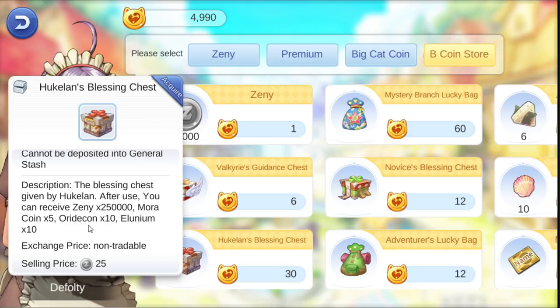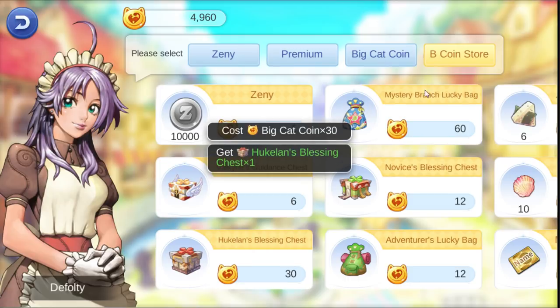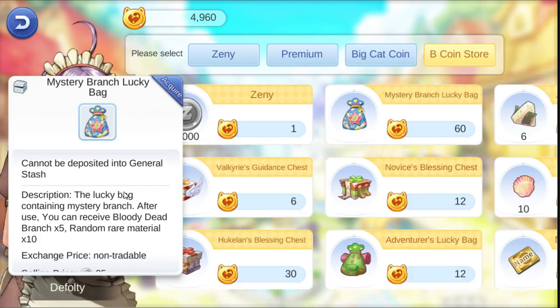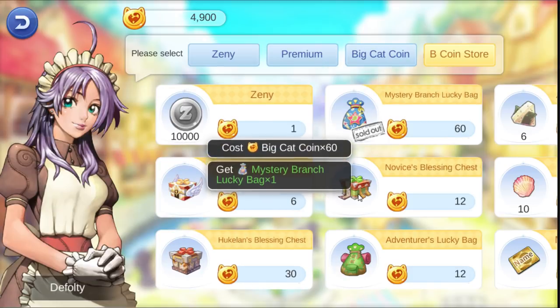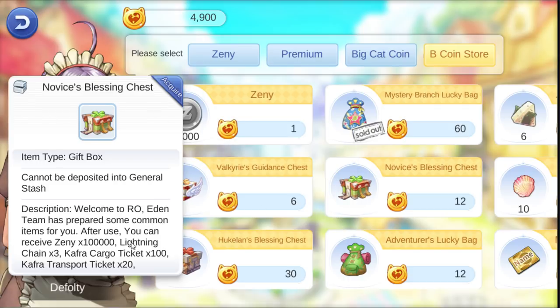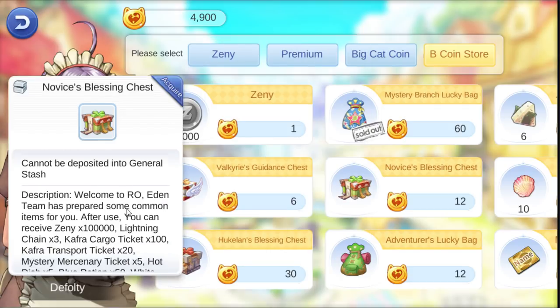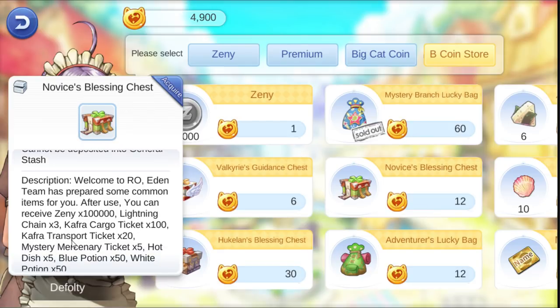This one is a refined material. And this one costs about 10 US Dollars. Here is what we can get - let's buy one. This one is mainly for fair silver-up because we can get Lightning Chain and some tickets.